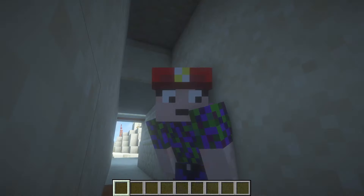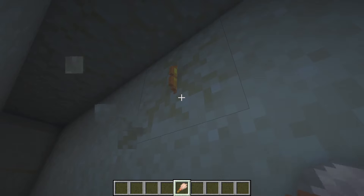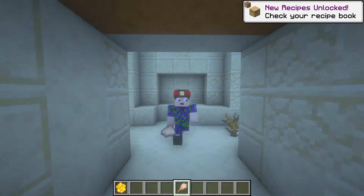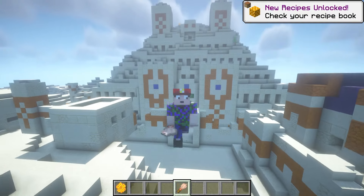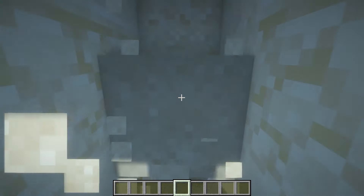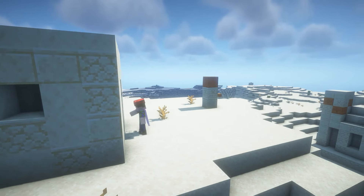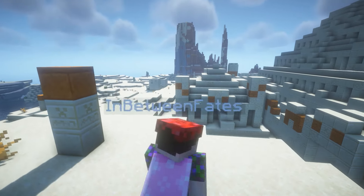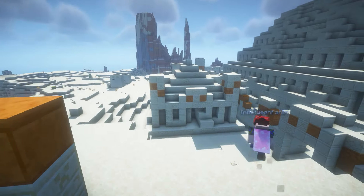To get to the rooms you've got to dig through the hallways, which are just filled with sand and suspicious sand. The thing I love about this data pack is it adds so much to archaeology — the suspicious sand acts like typical suspicious sand, but you now have more structures dedicated to archaeology. The exterior structures are also just filled with suspicious sand and sand, and be careful — you might find mobs in here as well.